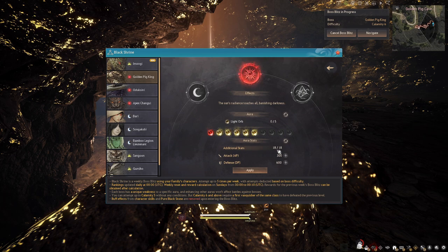Going from no auras, you have 50 AP and 100 DP. Max light orbs puts you at 300 AP and 600 DP, with an additional 18 bonus stats. I'm putting all 18 into damage — full attack power, APE all over the boss.